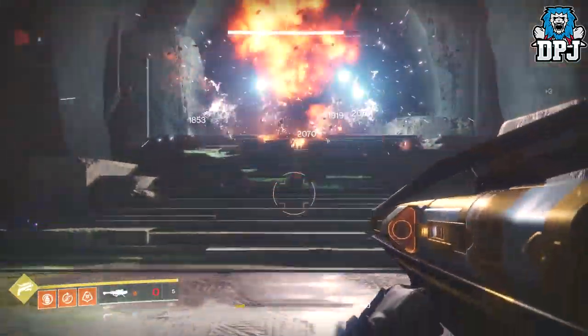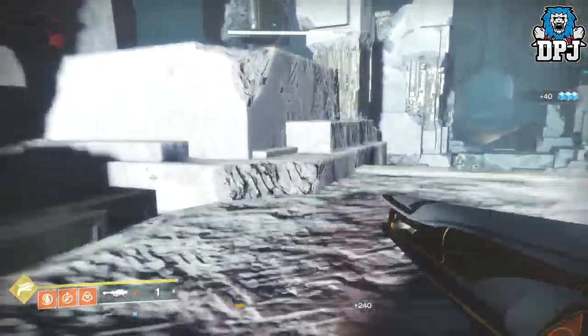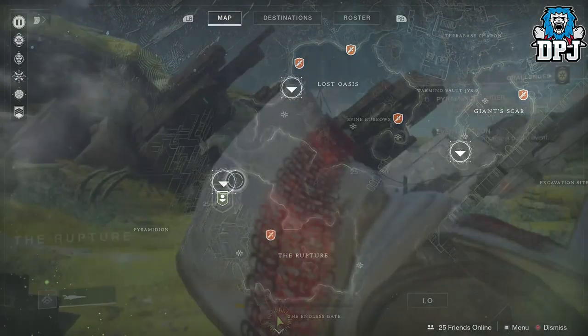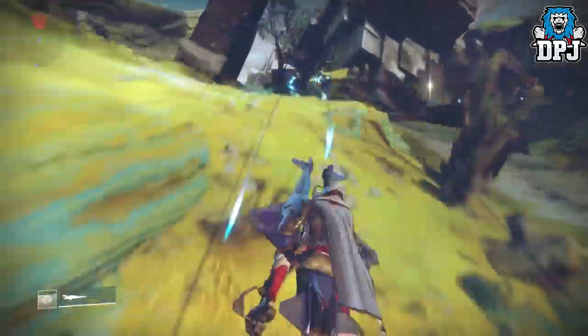Once you've eliminated all 6, simply fast travel back to the Rupture and rinse and repeat until you are done. Now I did try leaving the area and re-entering it like you can do with lost sectors, but it doesn't seem to work with this cave — the enemies don't seem to respawn. So fast travelling is your best bet and the most efficient way of getting back to this cave with fanatic enemies in.